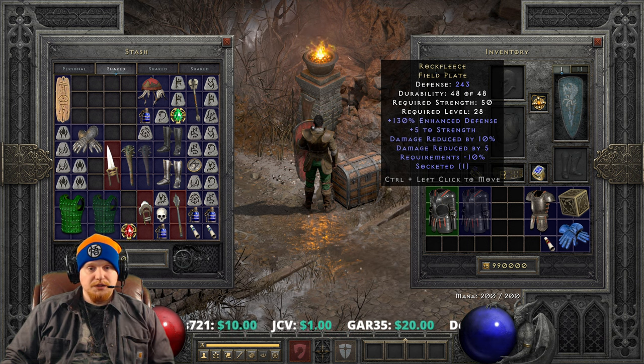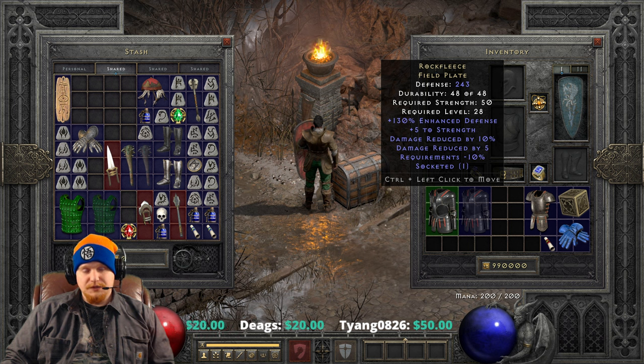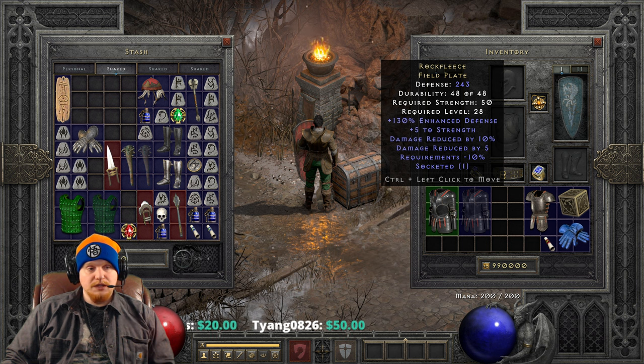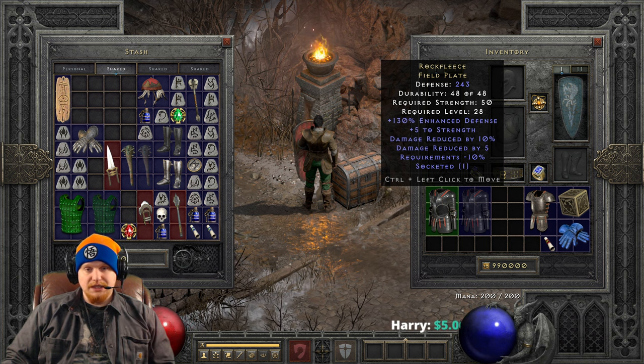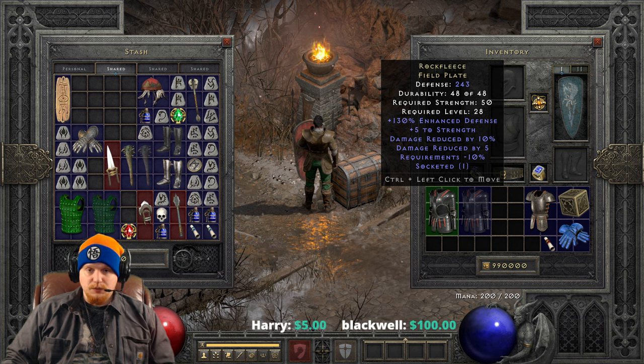So let's go over this piece of armor together and talk about what it's useful for and who you might want to use it on. Right off the bat, you see it has a defense of 243 with a strength requirement of 50. Relatively low strength requirement for a rather nice plate. Only a level 28 requirement, which isn't too terrible, and can definitely come in handy toward the end of normal difficulty. This piece of armor has a variable defense of 100 to 130% enhanced, and has plus 5 to strength. We have a Damage Reduced By of 10%, which will stack up to 50%.